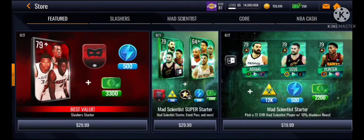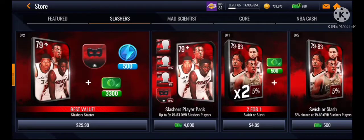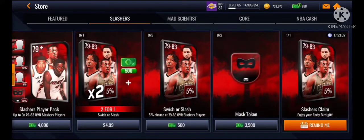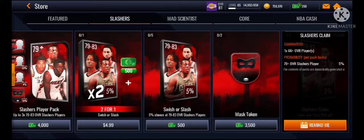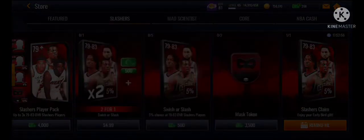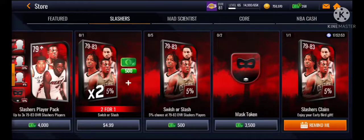So this promo is an Achievement promo, and here's all the packs in the store. The Achievement promos are basically the same — there's an Early Bird, Bomer, and Buzz pack that you guys can open. Let me know if you guys open anything or pull a Slasher Master 78, 79, or 83.